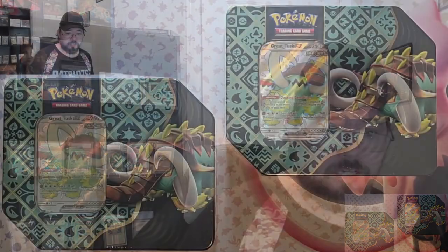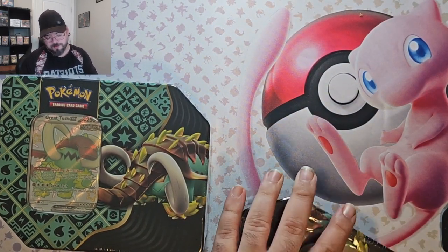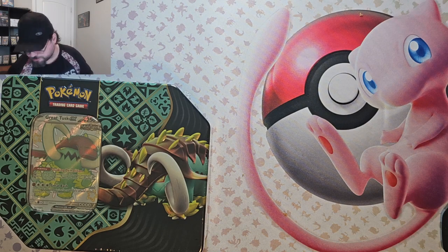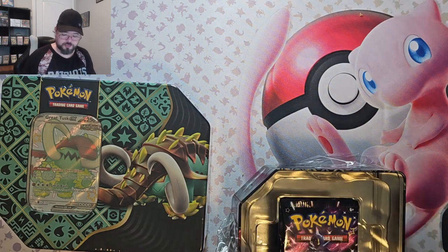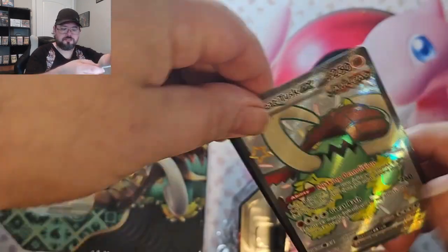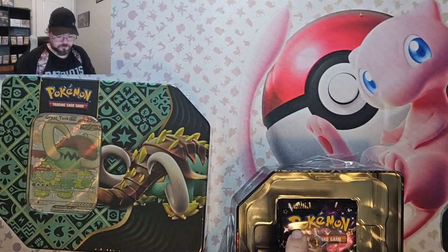Hello, welcome back to the channel. Today we got two tins of Paldean Fates so we're gonna get right into these and see what comes in. I haven't opened any of these tins. I've actually grown to enjoy the tins a little bit more than just ETBs or boxes. They're cheap price point and they're fun to open because sometimes you get different packs. With ETBs you only get one kind of packs. You get the promo card and stuff — pretty nice promo, but same promo on both of them.